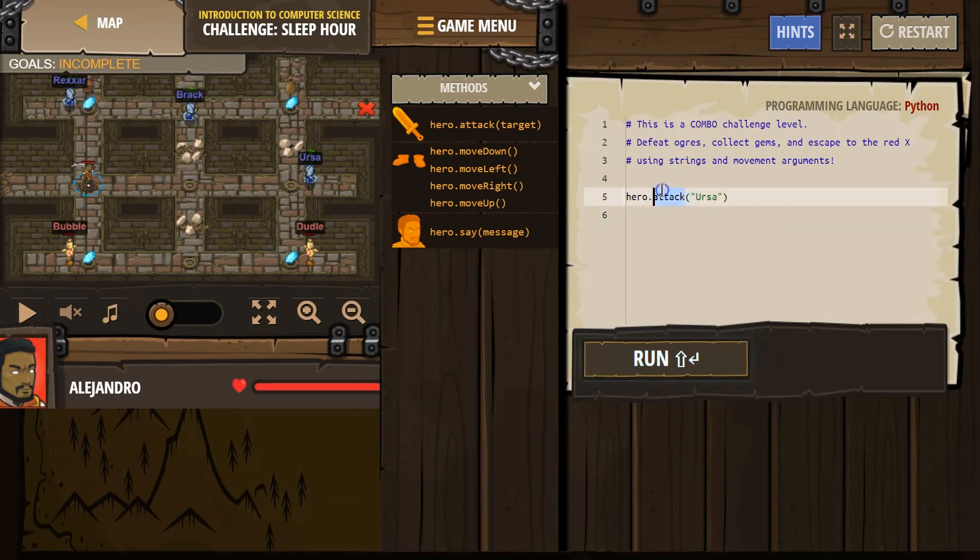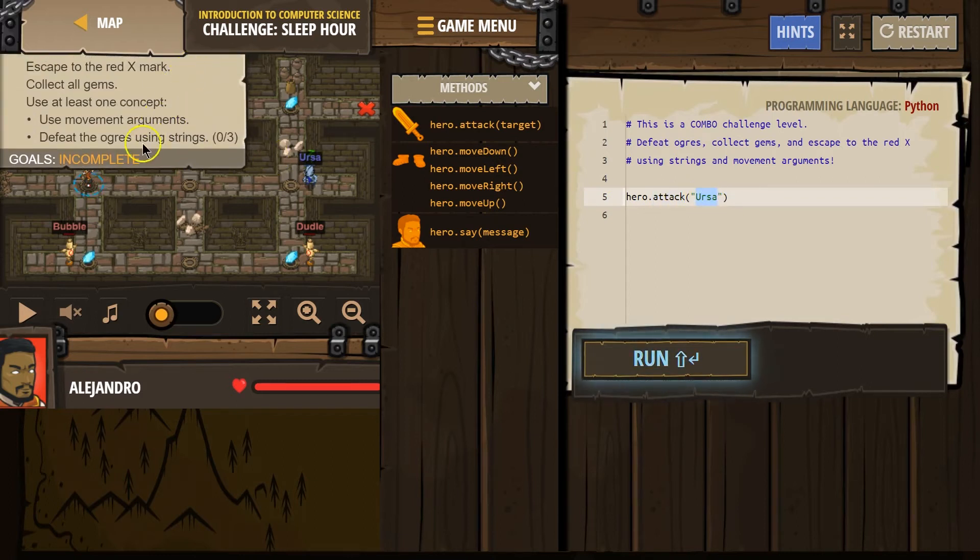Use arguments — we're using run with attack, and Ursa is a string. Defeat the Ogres using Strings; we'll have to do that. It looks like we need three of them — they have three names. And then use movement arguments.